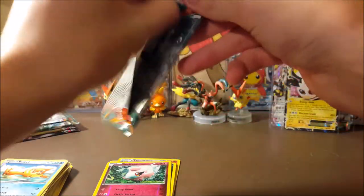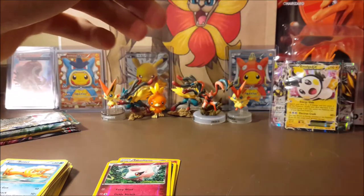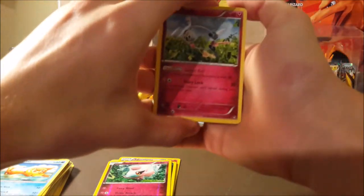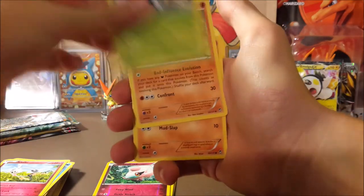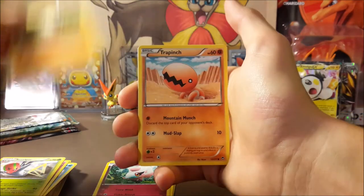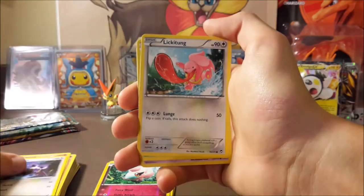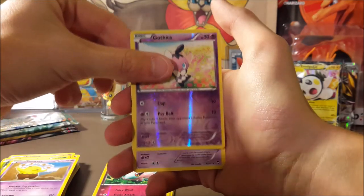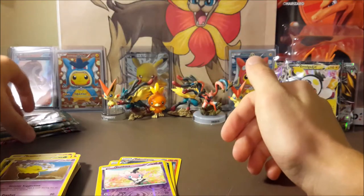Now on to Furious Fists. If I were to pull something from these it would definitely be the full art Dragonite — I've been wanting that for a while, I might have one coming in the mail from a trade. Klefki, Excadrill, Pancham — wait, Pancham is uncommon, it looks like a common to me. Trapinch, Noibat, Lickitung, Bellsprout, Drowzee, a reverse Gothita, and a Gothitelle rare — kind of matches, Gothita and Gothitelle together.